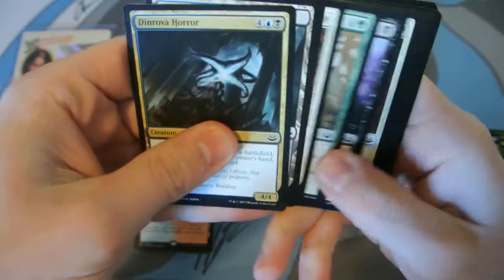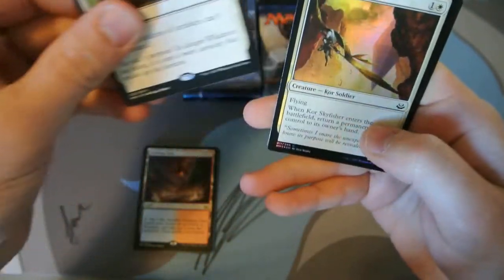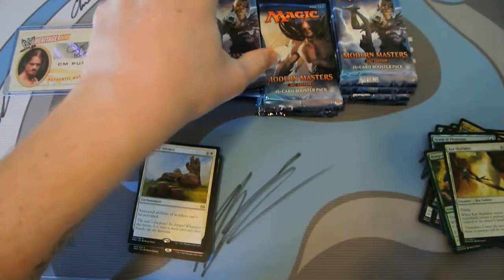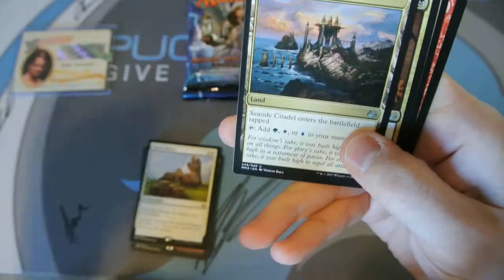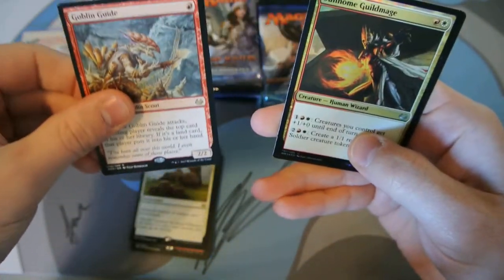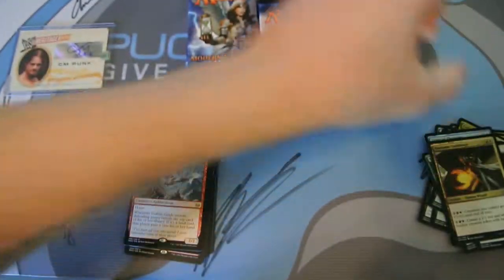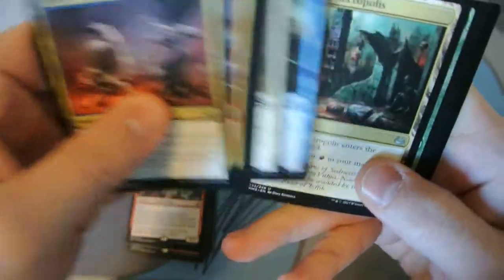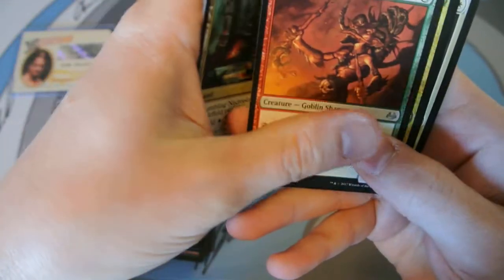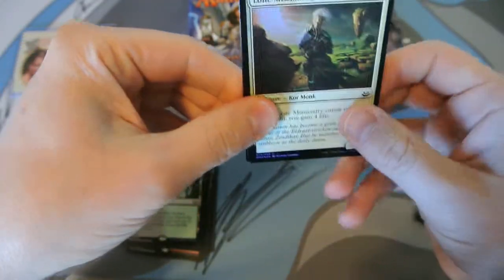Gonna have to get Verdant Catacombs here sometime. Stony Silence isn't terrible, it's not that great either. Another foil we've already opened — the Core Skyfisher. A lot of duplicate foils back-to-back boxes. Still don't have a Cavern of Souls, so that'd be nice. Hey, there's a Goblin Guide. And a foil — oh wow, that's like kind of a misprint. Look at how bold the lettering is. Crumbling Necropolis. Hey, there's the Verdant Catacombs I was talking about. And another foil we've already opened.